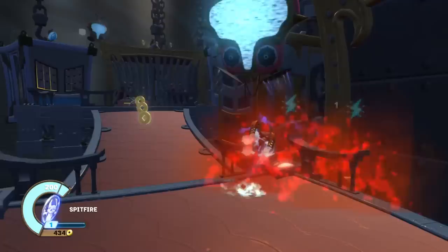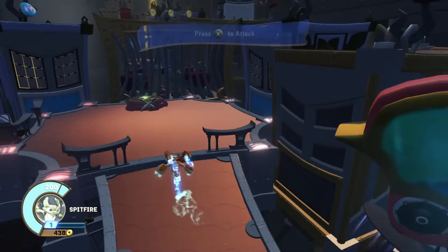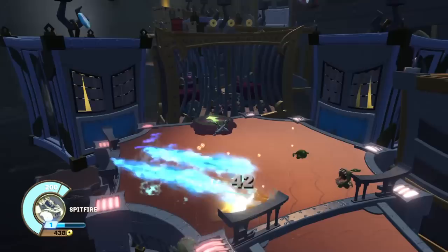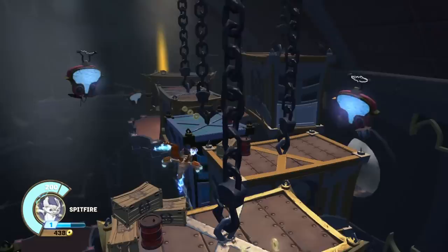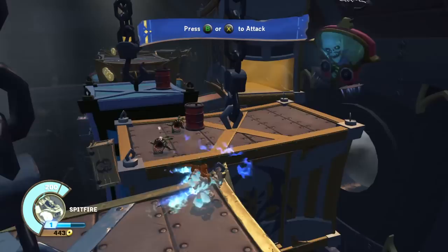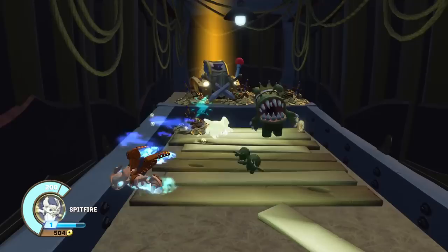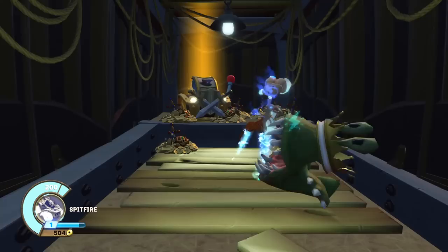We got one out of five on this first chapter section. The secondary attack is this little boost thing here - that's the B button on my controller. I haven't really played with Spitfire much; I've been playing a lot with the Nintendo characters on the Wii U. There's a little secret over here - you jump in here and this is where the second slot machine is. Watch out for that King Chompy though, because he's tricky - he hurts and he bites hard.